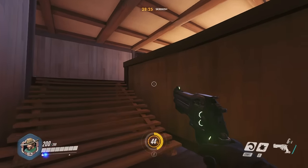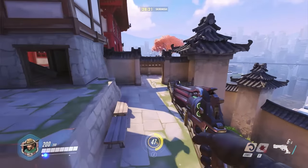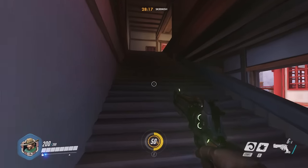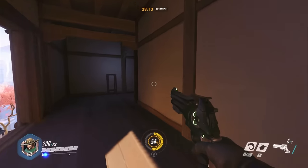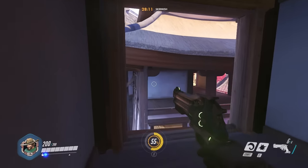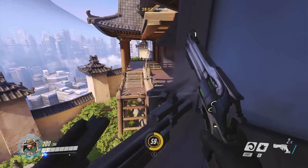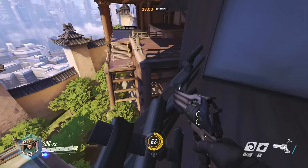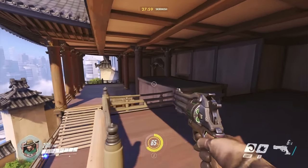For McCree, you can get to point A pretty easily. You can just jump across, but it's a lot easier to just barrel roll and get there without too much of a problem. You can only barrel roll on the ground though — you can't barrel roll in the air. And that makes this jump to point B a little bit more difficult because it's uneven ground in that tower to tower jump.